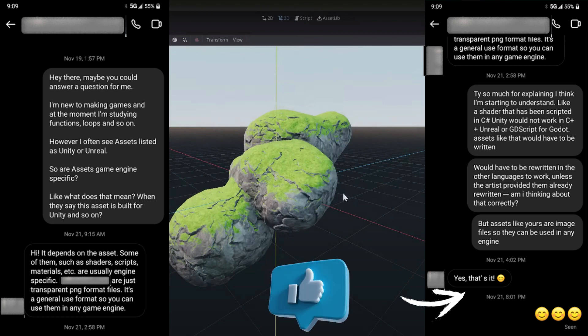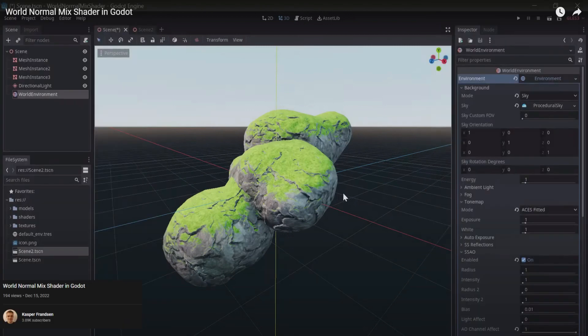After that conversation I was happy that I'm starting to think about this correctly. However, I'm still really kind of confused about what shaders are. Do you ever get that feeling that when you're thinking about something, all of a sudden here comes somebody with a tutorial? What a great feeling.